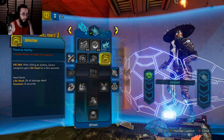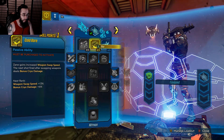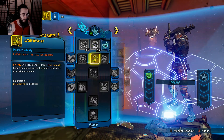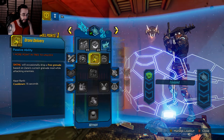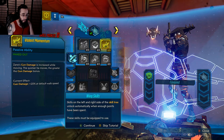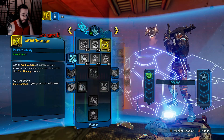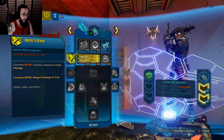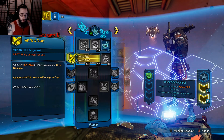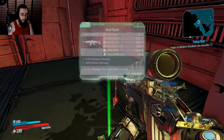Leveled up! Now I can do some perks. Let's see — Drone Delivery looks good. I need one more point though. Skills on the left and right of the skill tree — try equipping different combinations. Let's go with Winter's Drone for cryo damage. Sure, let's try that. All right, skill points allocated.